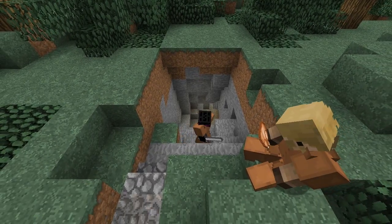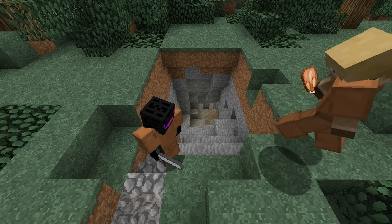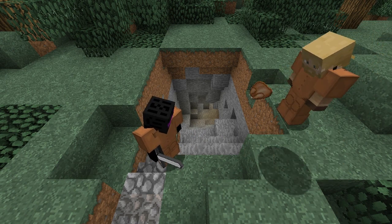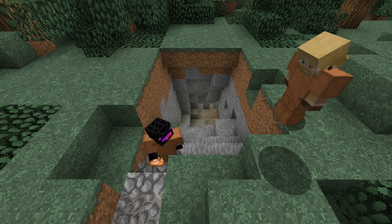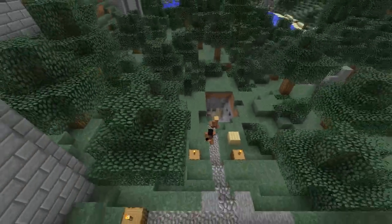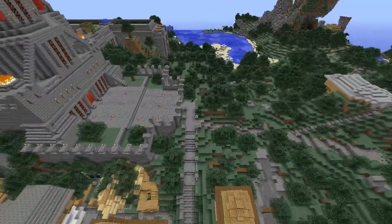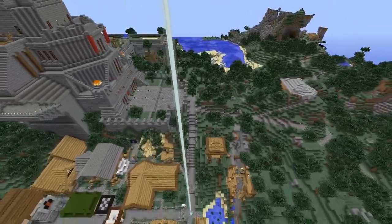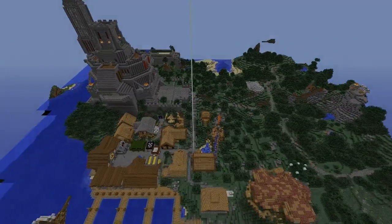User A has waited for him. Now they can be friends and explore the wonderful world of Detinia together. I love a happy ending, I do. He's still a twonk though.